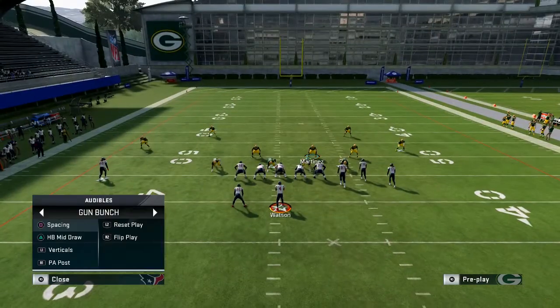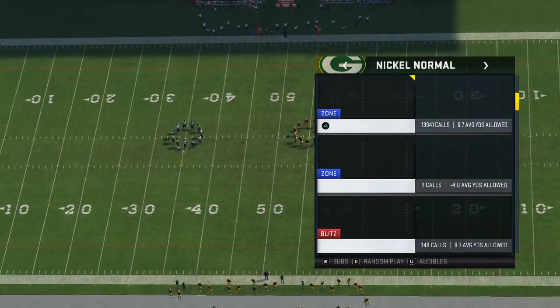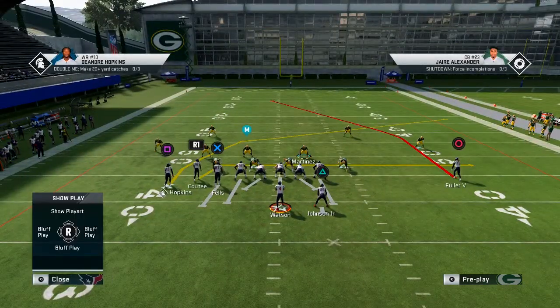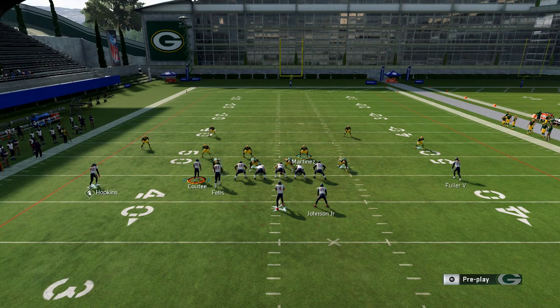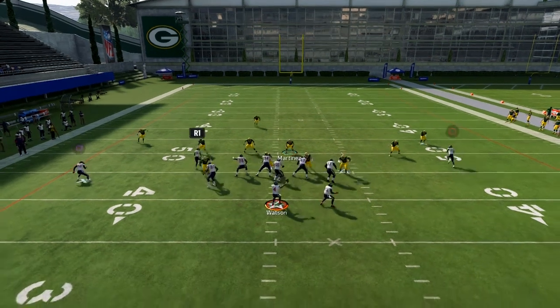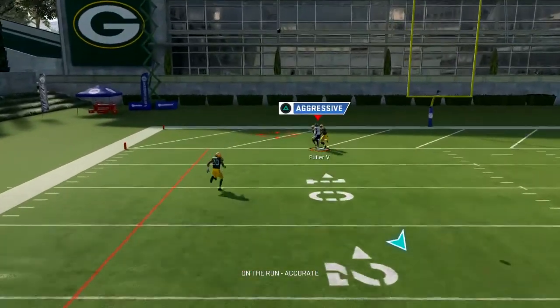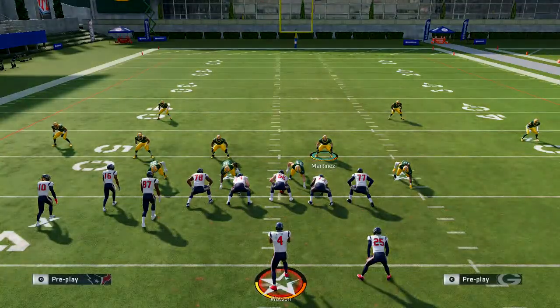We're going to go ahead and call another play. What's going to happen here is we've got this deep post. What you're going to do is drag out — DeHop usually gets dragged out. You can just literally call this play. I'll flip it because that's how it's supposed to be. By the time DeHop gets over, you can see the corner comes down and he doesn't play it. It's very simple stuff — you're just going to deep half the other side.